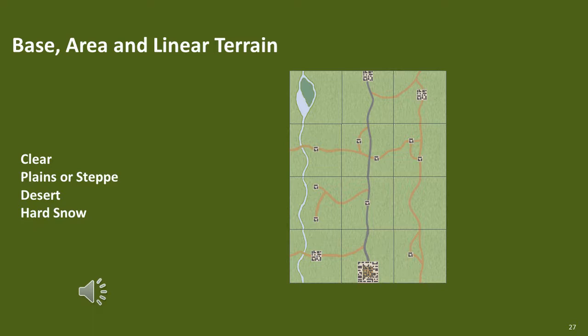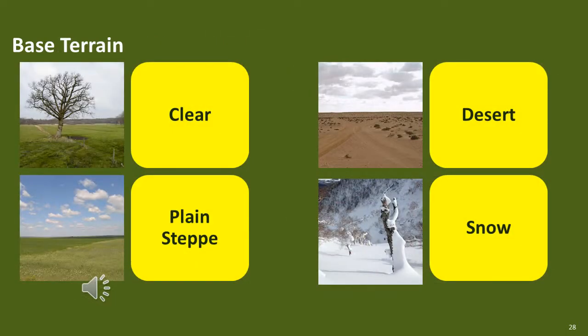Base terrain is either clear, plain, step, desert, or snow, although snow can be classed as area terrain as well. Elements undispersed in plain, step and desert are easier to hit with direct fire and suffer a plus-one modifier, and are easier to observe suffering a plus-one observation modifier. Elements in plain, step and desert do not suffer the dispersed movement penalty. Elements in base snow terrain have special movement effects, normally negative.